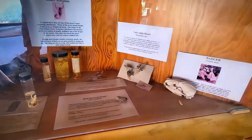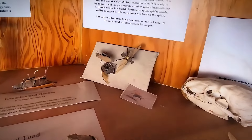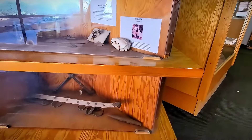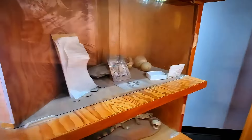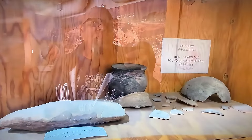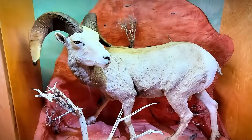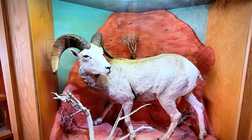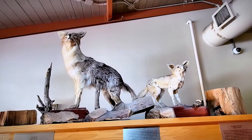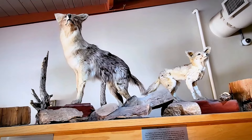When you go over to a certain area, you can actually see the tarantula wasps — though they need to get new ones because these guys are looking old. The exhibit has all their live animals and stuff. There's also pottery that's a thousand years old, and you'll see a couple of these guys in summertime all over the place — and the desert fox too.